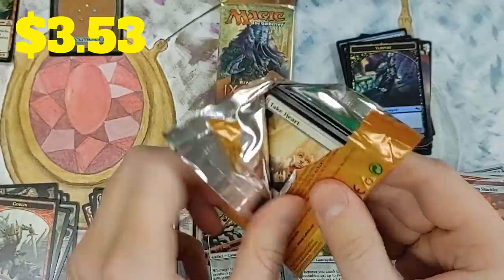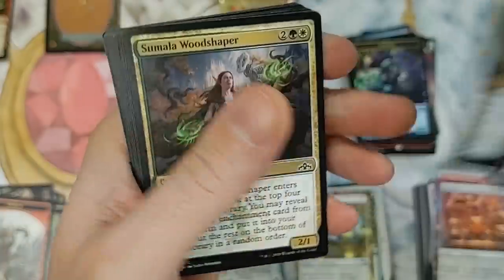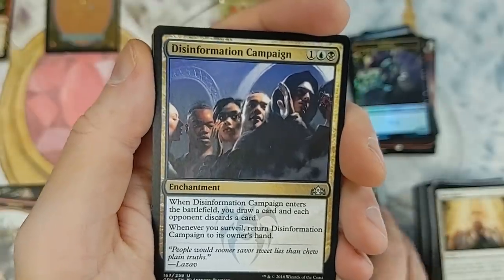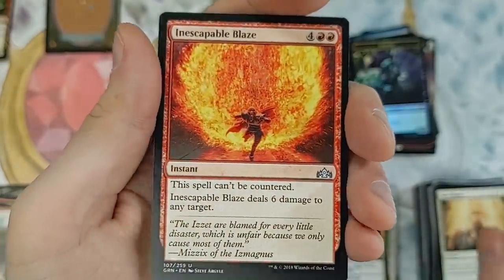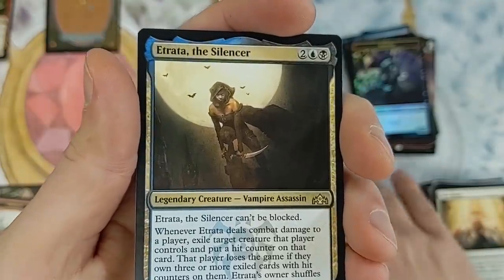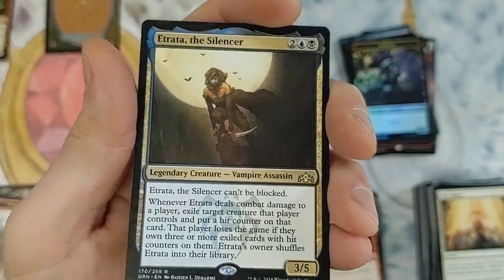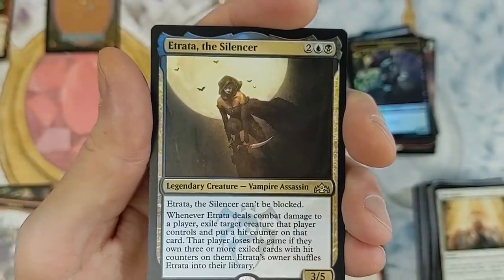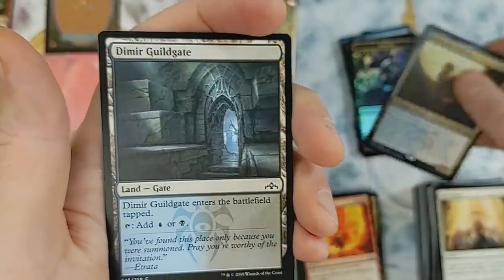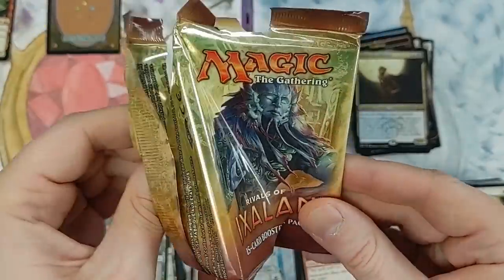Guilds of Ravnica — our third pack of this set in the entire opening. If we can pull one more shock land, two shock lands almost gets your entire value back. Beam Splitter Mage, Disinformation Campaign — I really hate this card — Inescapable Blaze. And Etrata, the Silencer — can't be blocked; when she deals combat damage to a player, exile a creature they control with a hit counter on it. That player loses if they own three or more exiled cards with hit counters. Then Etrata shuffles back into your library. I've seen people try this — it just doesn't work out for them.